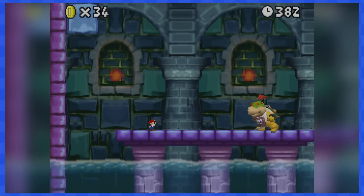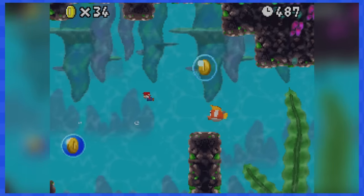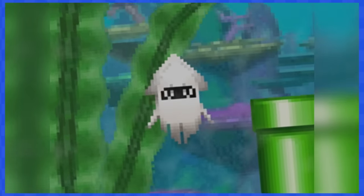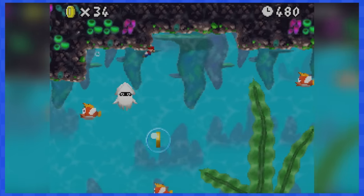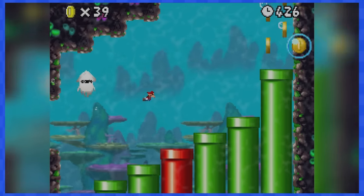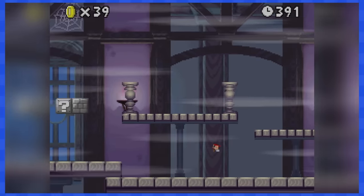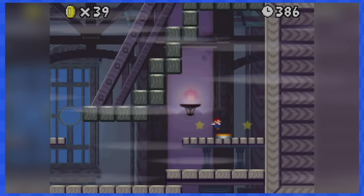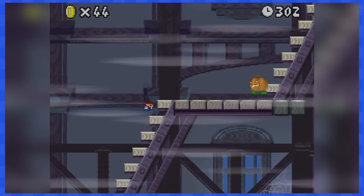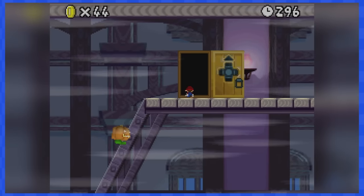Bowser Jr. is here and he doesn't have any new moves — see ya! 3-3 is another underwater level. There's no big fish, but there are Bloopers, and these dudes move so fast and are so scary! Avoid them and you'll soon reach the pipe that leads to the end. 3-Ghost House requires you to hit switches to turn slopes into stairs. Because of the low gravity jumping mechanic, you'll sometimes just barely reach the top before the stairs disappear, so watch out.